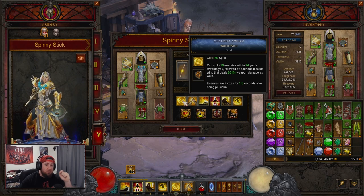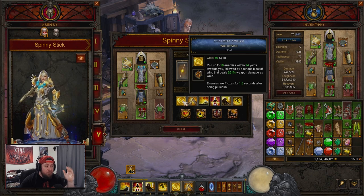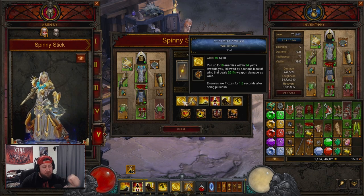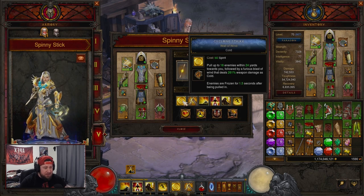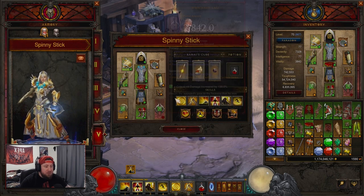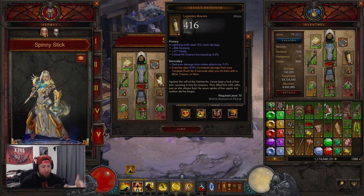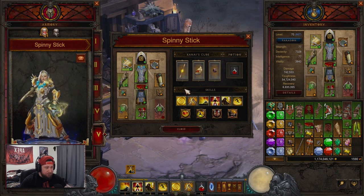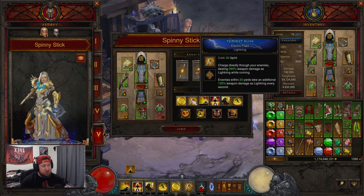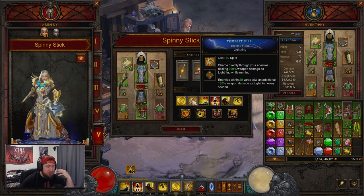Into our skills: Cyclone Strike with the Wall of Wind rune. The reason we're not using the rune that pulls at 34 yards instead of 24 is because we need enemies to be frozen. Enemies get frozen for 1.5 seconds, and that's where we get our increased damage from Caesar's Memento — then we just annihilate the entire lobby.